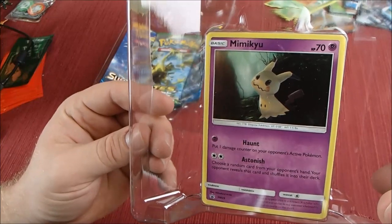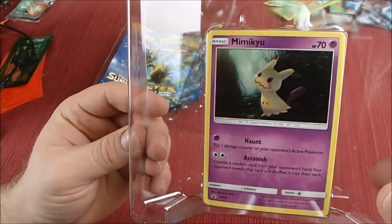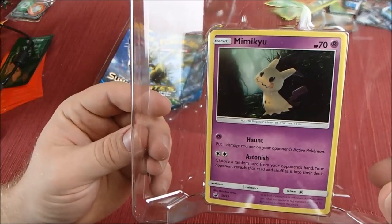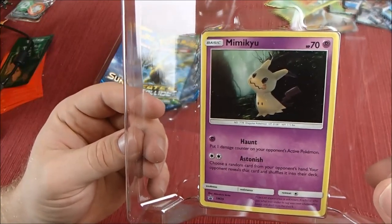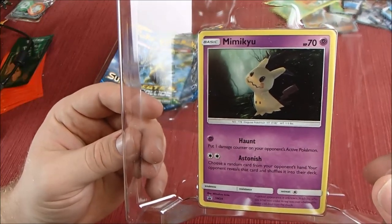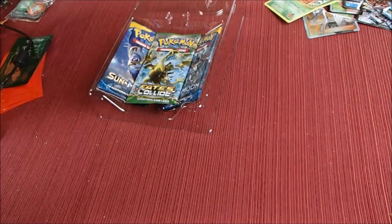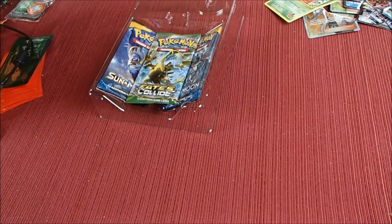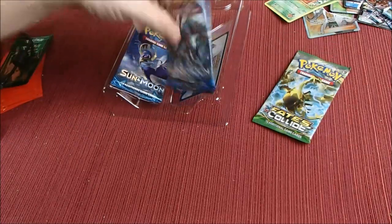The promo card is Psychic type with 70 HP. For one Psychic energy, Haunt puts one damage counter on your opponent's active Pokémon. For two colorless, Astonish lets you choose a random card from your opponent's hand — your opponent reveals that card and shuffles it into their deck. So it could be pretty useful in certain situations. We've also got Fates Collide, Sun and Moon, Sun and Moon, and a code card.